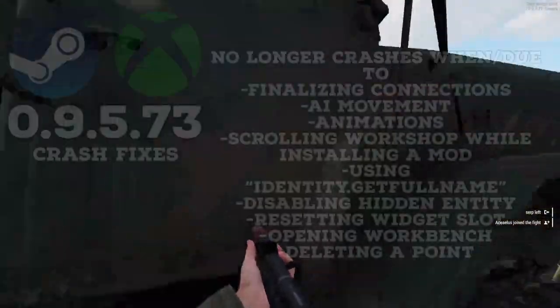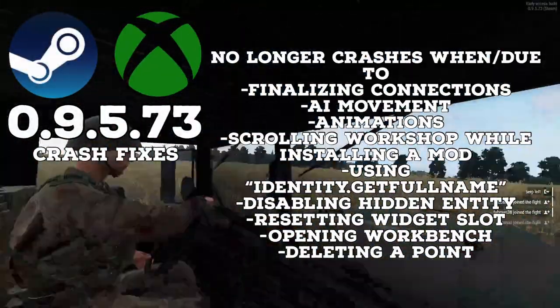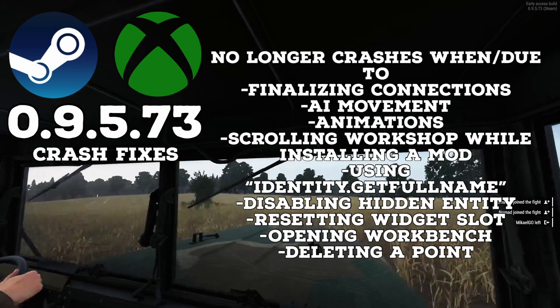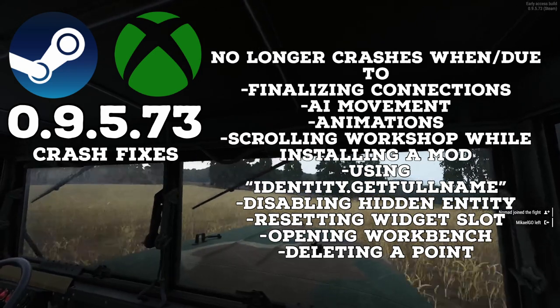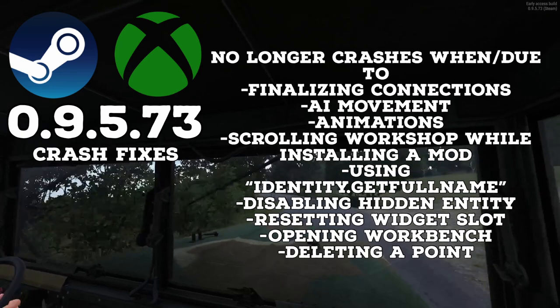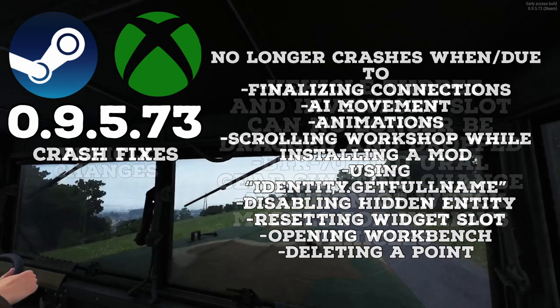Moving over to crash fixes: the game will no longer crash when finalizing connections while they are being established, no longer crash due to AI movement, no longer crash due to some animations, no longer crash when scrolling the workshop while installing a mod, and no longer crash due to using the callidentity.getfullname command. In the workshop, crashes after disabling a hidden entity, resetting a widget slot, opening a workbench, and deleting a point have all been fixed.